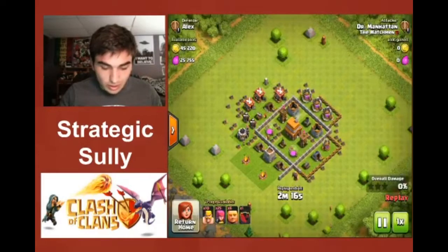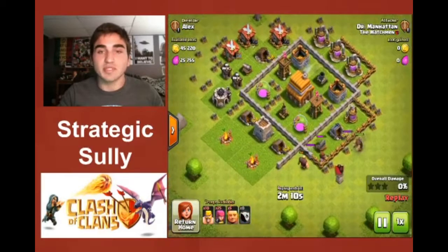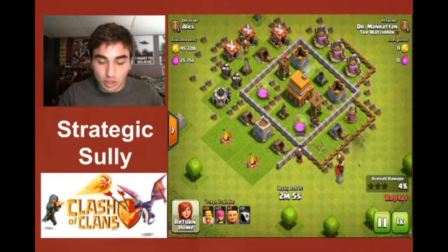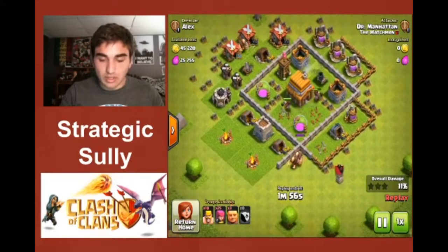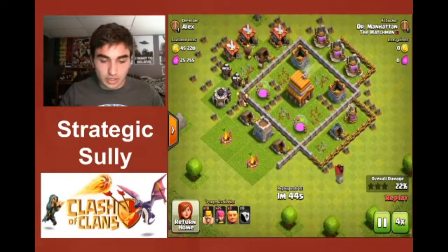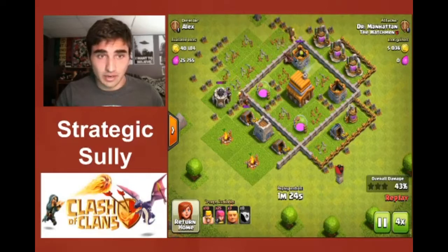We'll do a quick replay. This is a collector base, and I just drop the giants so they soak up damage while the hogs come in and absolutely destroy the opponent's base. I'm using the giants as a tank for the hogs so they don't take as much damage. The giants are soaking damage but still have plenty of health, and the hogs just go around and destroy everything. I have troops left over that I don't even need to deploy.